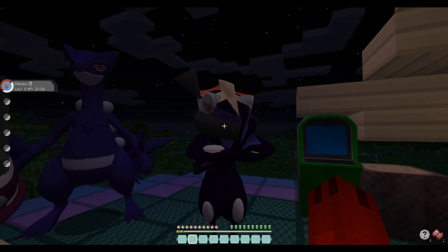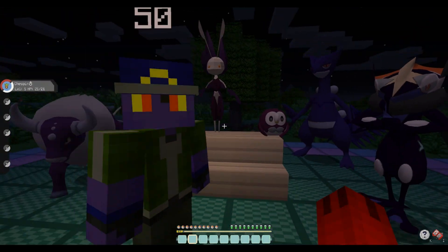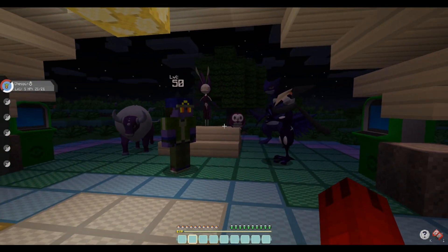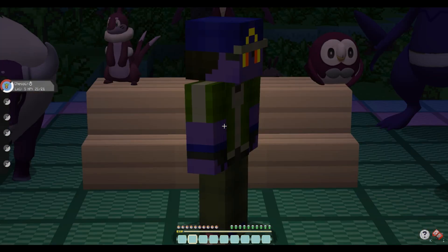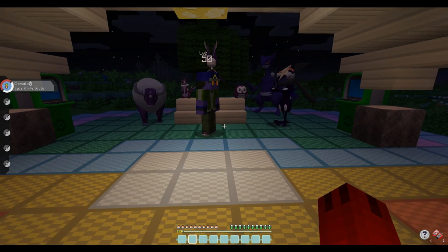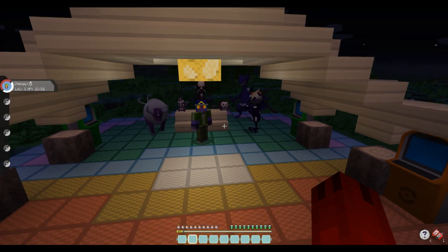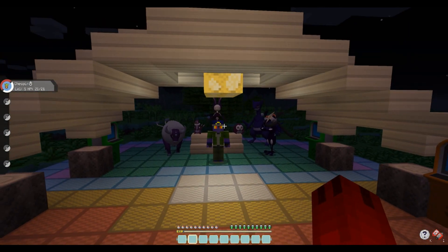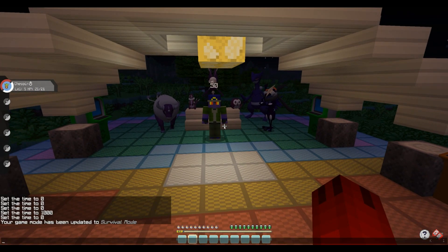Ash-Greninja looks kind of weird with the shadow thing going on, but it's okay. And Sceptile — I made shadow textures for all of them, a shadow Ash skin, and I'll be playing as regular Ash versus shadow Ash. I thought this would be a fun video. If you think so too, leave a like — if we hit 500 likes I'll do more. Let me know what else I should do, like Ash Alolan team versus Ash Johto team, something like that.